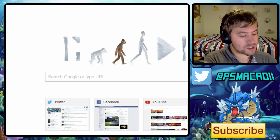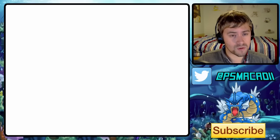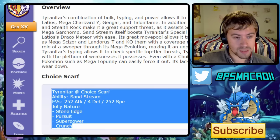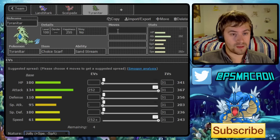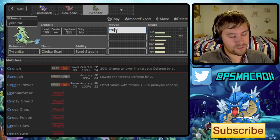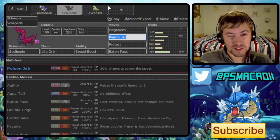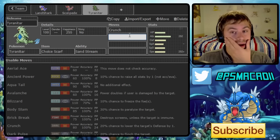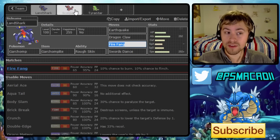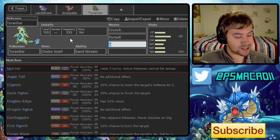We'll check the Tyranitar Smogon guide to make sure we're running the right moves. The set looks like Stone Edge, Pursuit, Superpower, and Crunch or Ice Punch. Crunch works really well because it gives us a nice neutral coverage option — we've got Scolipede which can switch into Fighting types with that four-times resistance. Also, Crunch and Pursuit give us a nice trap for things like Mega Charizard Y — we can either Pursuit trap it or stay in with Stone Edge.